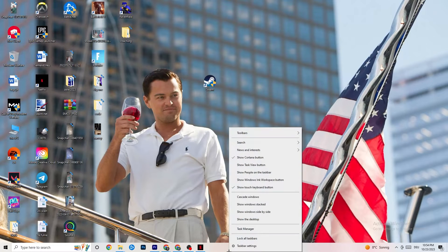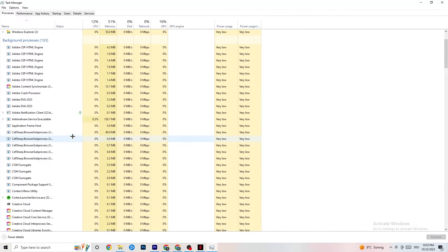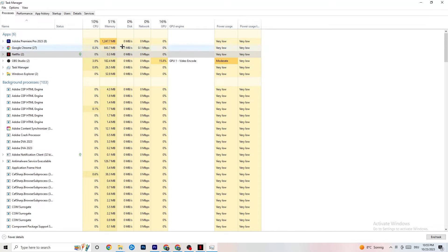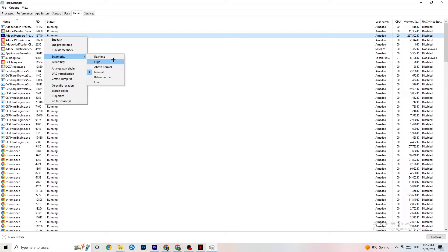Right-click your taskbar and open Task Manager. Navigate to the Processes tab and end any task that is consuming too much CPU or GPU usage — particularly background processes or apps unrelated to Windows. Once your usage looks clean, go to the Details tab. Find your game's process (or application) running in the background, right-click it, click Set Priority, and choose either High or Real Time depending on what works better for your PC. This directs your PC's performance resources into the game.